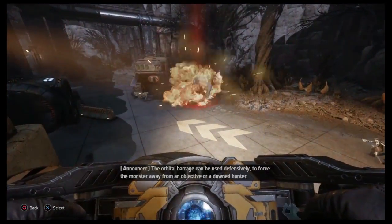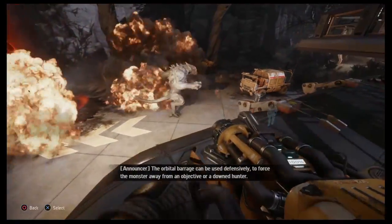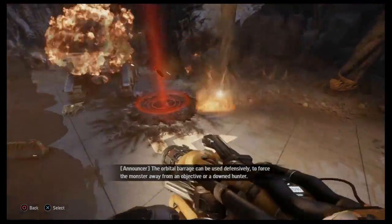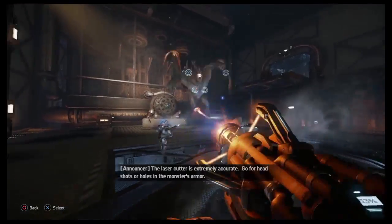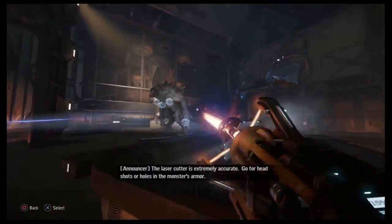The orbital barrage can be used defensively to force the monster away from an object or a downed hunter. The laser cutter is extremely accurate — go for headshots or holes in the monster's armor.